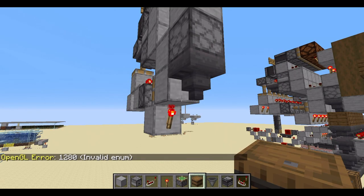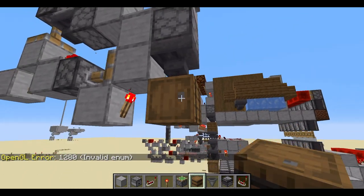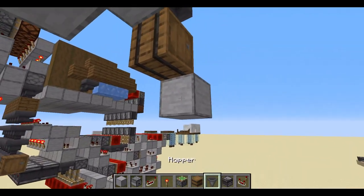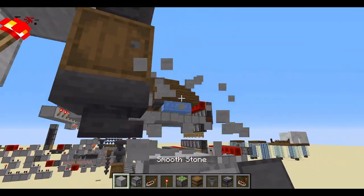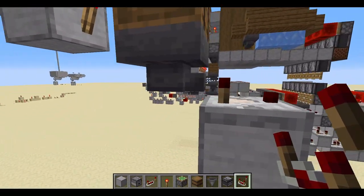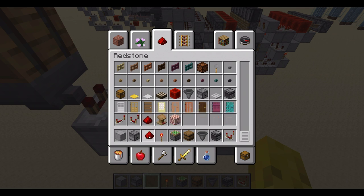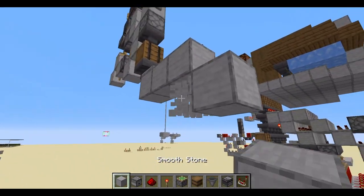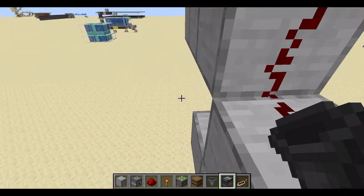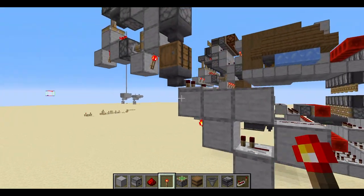Now get a barrel — you can use a barrel or a chest, they both do the same thing. Put it there. Get some blocks, face a hopper into the barrel, place a block down here. The hopper needs to be facing into the barrel, otherwise it won't work — that's how item sorters work. Then get some redstone and place it down here and here. Get a repeater, place it in here, a block, a redstone torch — and that's your simple item sorter.